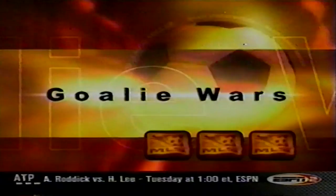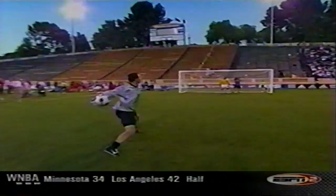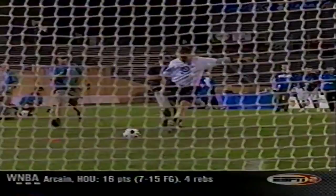Next up — the goalie wars. This one is a war. Joe Cannon taking on Zach Thornton in the final. This is probably my favorite event. Four ways you can score: you can volley it, half-volley, take it from the ground, or you can throw. Joe Cannon's got a twin brother in pro baseball — the arm worked well for Cannon, and he won it. Next up — grip it and rip it with the power shot. Steve Jolly from the Metro Stars. 73 on his first attempt, and he went for 75 on number two. Joe Cannon ties him at 75, so they split the points.